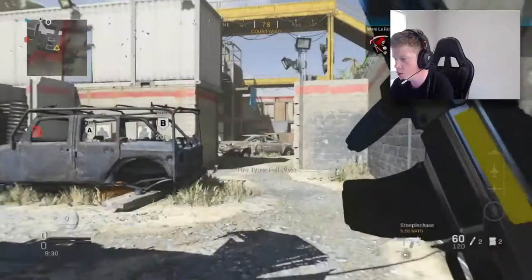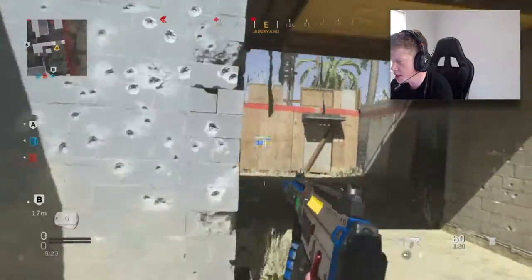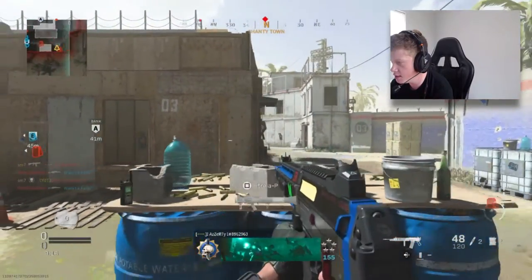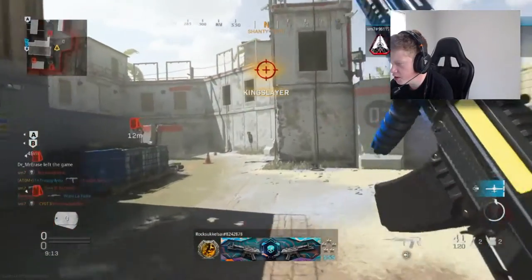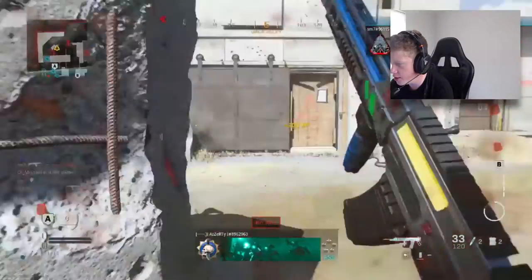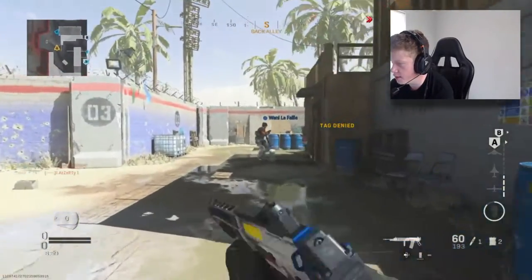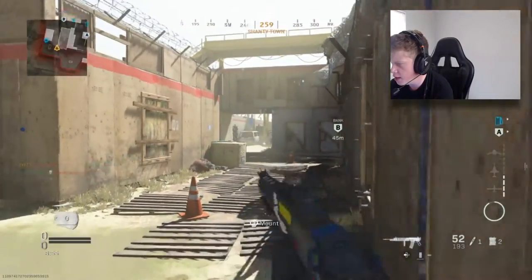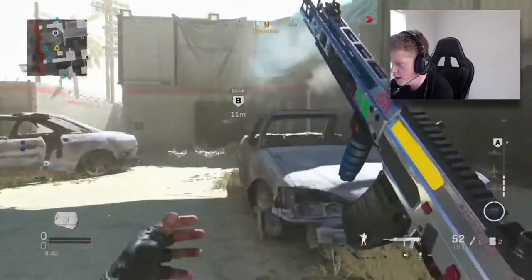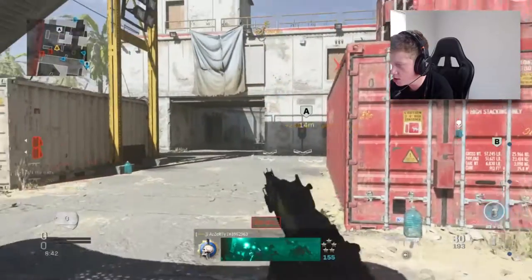Okay guys, we are on Shoot House playing a little bit of grind using this Grau setup. This is probably one of my favorite Grau setups in the game right now. The Grau is beaming again — it seems absolutely insane once again. I do prefer not using the Archangel barrel, but for the sake of this video I know it's probably a fan favorite barrel. It sort of just fits well with the variant. To be fair it works really really well, definitely at range it's just so good. Such a clean iron sights nonetheless.